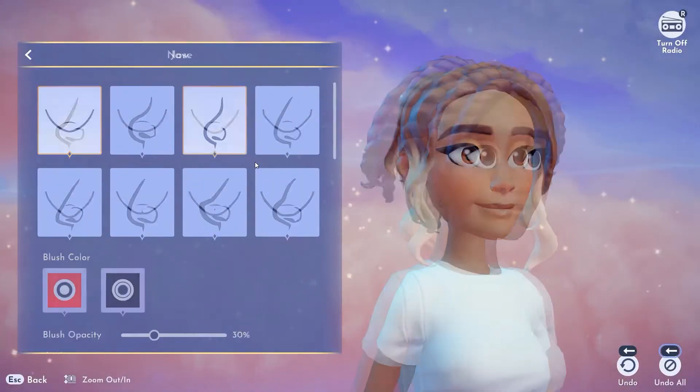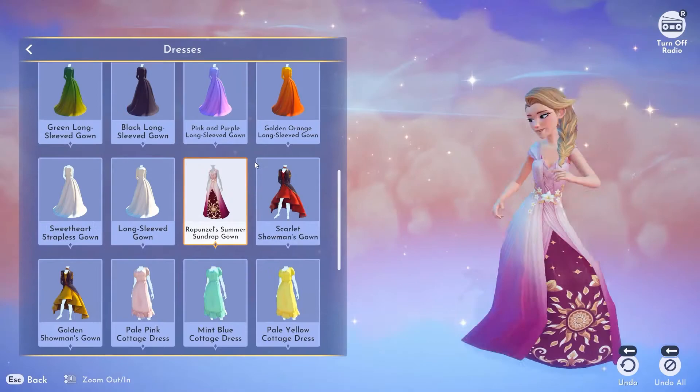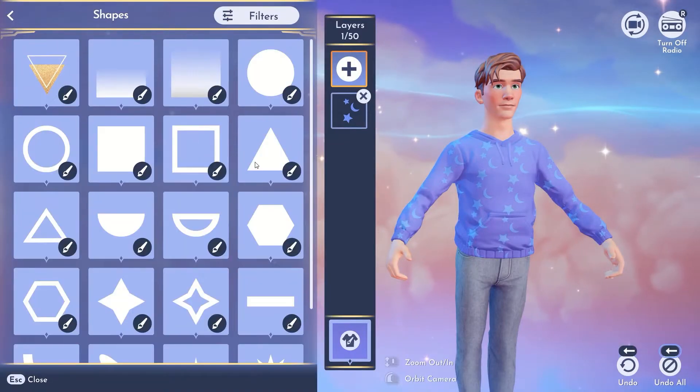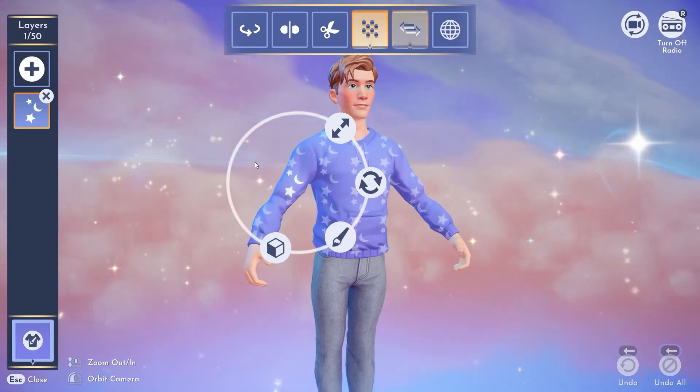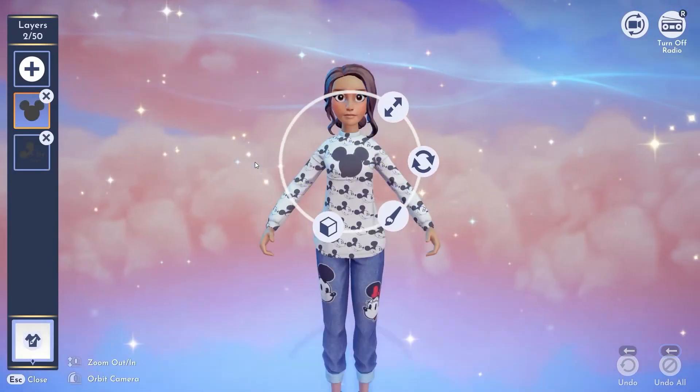Design your avatar and express your style with hundreds of clothing items inspired by Disney and Pixar worlds. You can even create your own designs with the Touch of Magic tool.